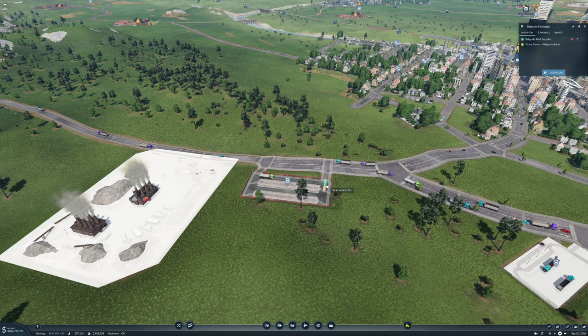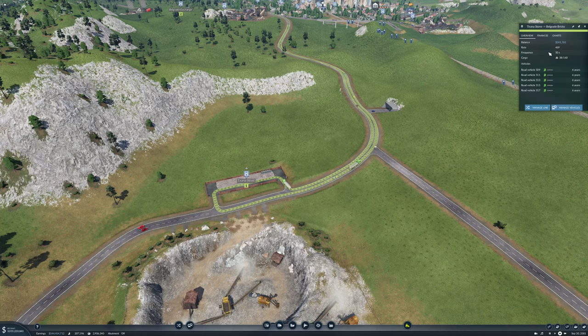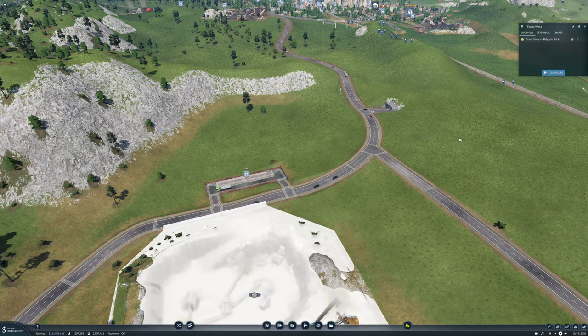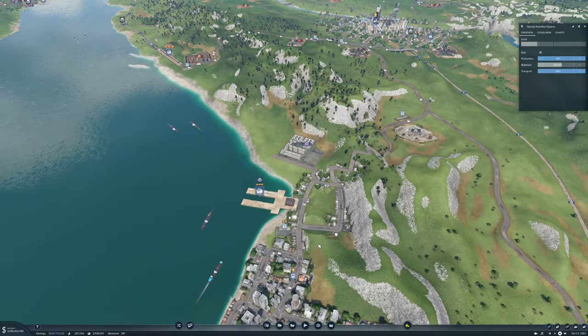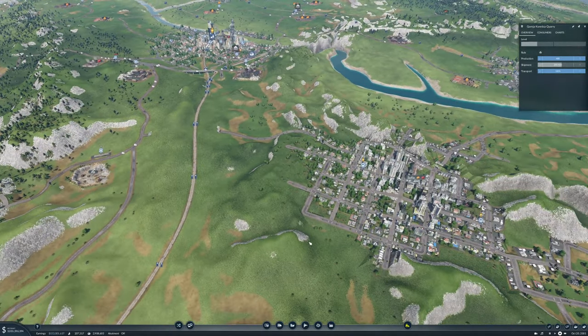We have a higher rate now on this line. What is the rate here? 469 — which is kind of okay but we're going to double it, because we can do a lot more than we are right now. We want to take construction materials to Tivana as well, and we want to take construction materials to Sofia.